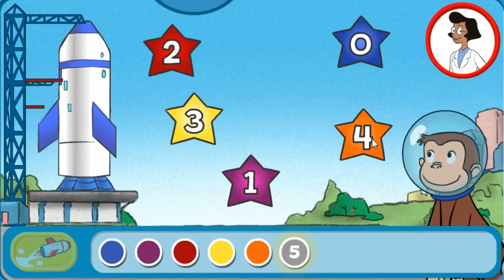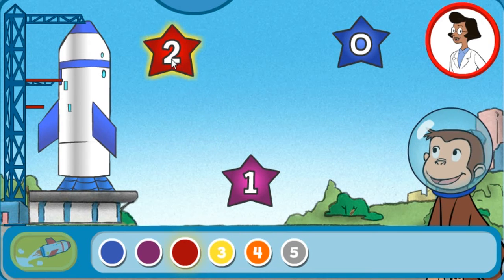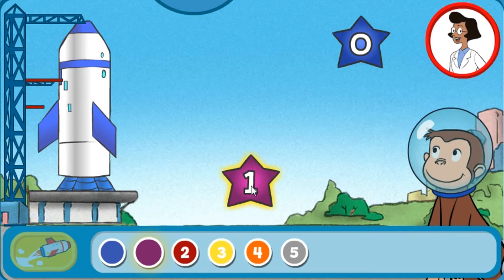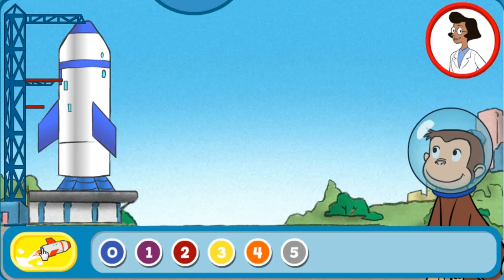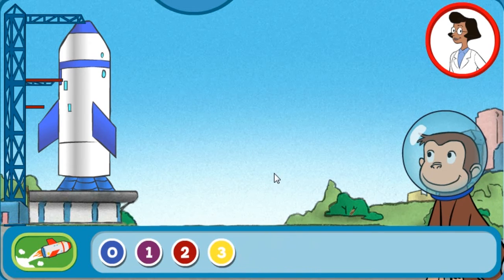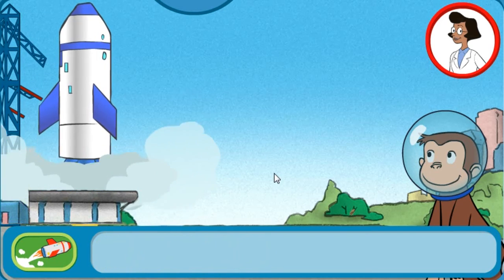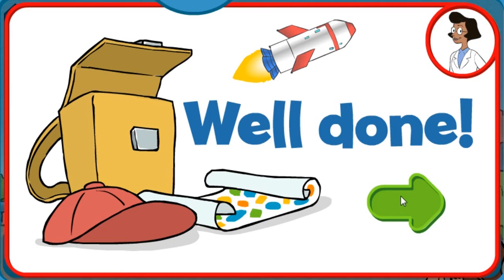Five, four, three, two, one, zero. Five, four, three, two, one, zero. Blast off. Woohoo! Well done. You're doing some spectacular rocket launching.